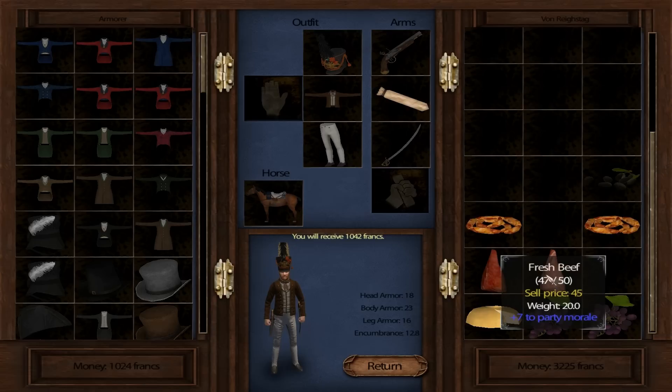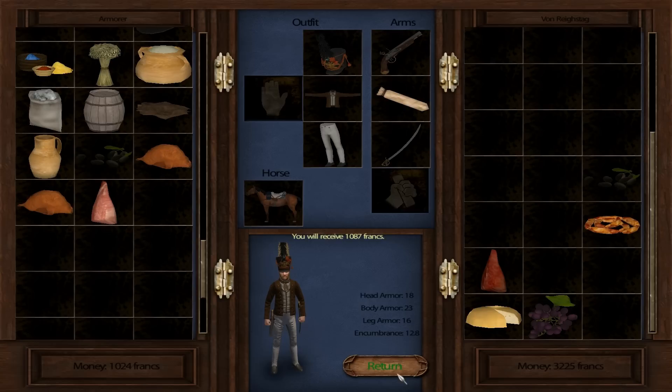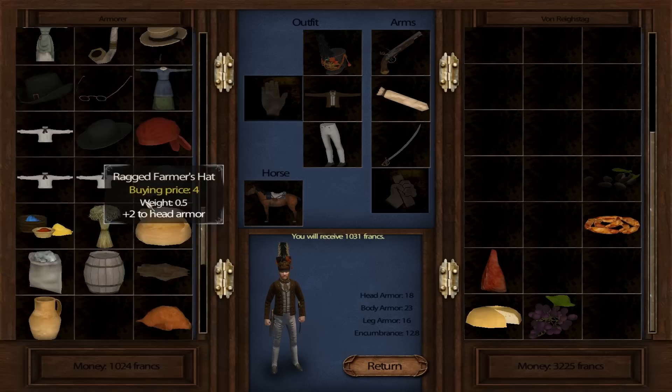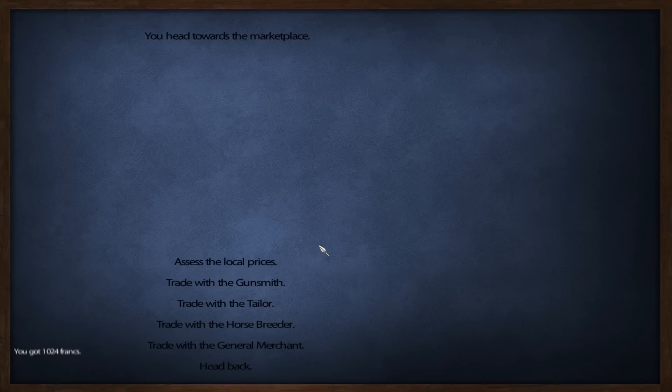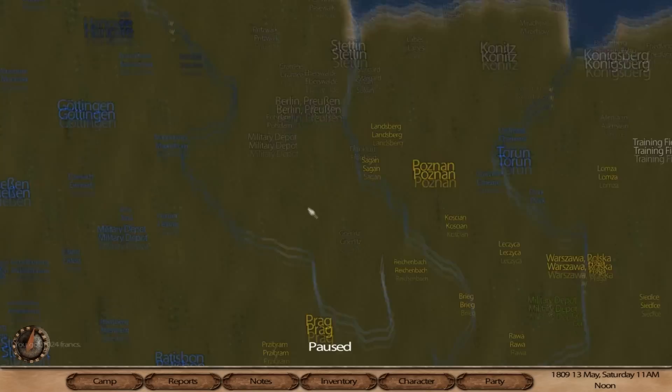We'll keep some olives, give away the chicken and beef, and take back the horse. We'll pay whatever we can. Then we want to go to the nearest military depot — that's the thing I wanted.